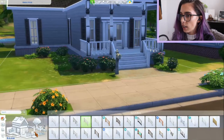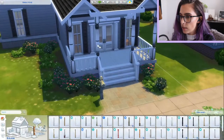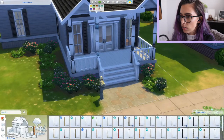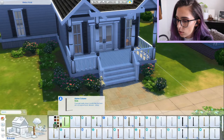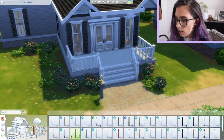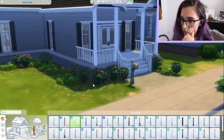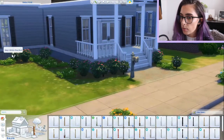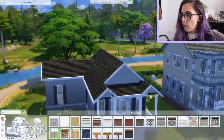I'm wondering if I should change the columns because I don't think they really match the vibe. It's something that's doable - just changing some columns. I think that goes quite well. I just realised I did two different colours - now it matches. I'm happy with the outside.